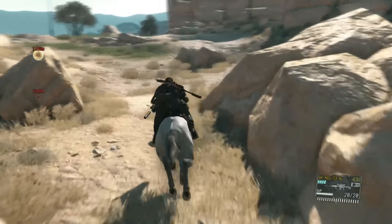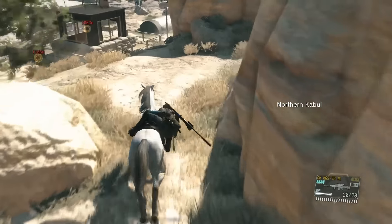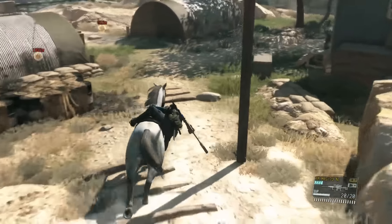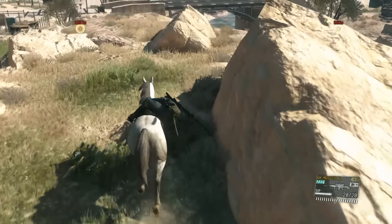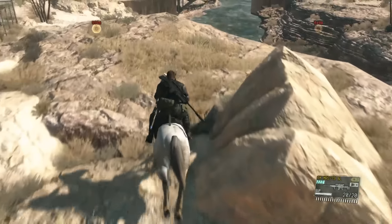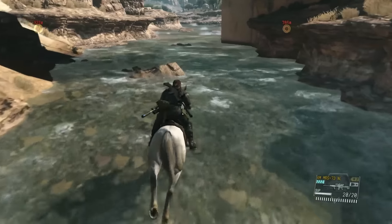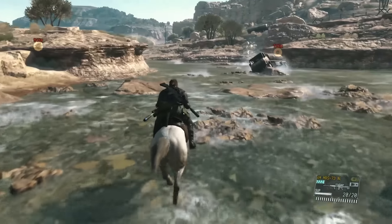Now, sneaking past the outpost is a little bit more difficult this time because there's going to be a guard on that back door and he will spot you if you ride by too fast. Alright, that's really, really good — no problems there.